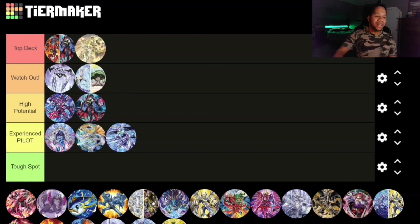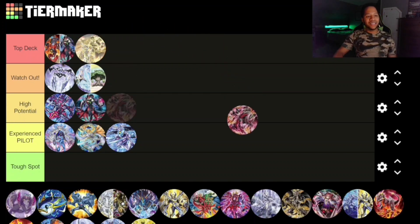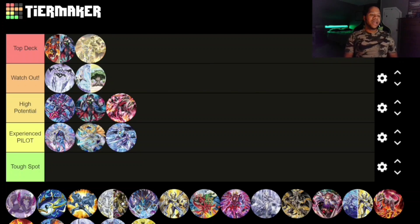Next up we have the Red Dragon Archfiend deck, and I'm going to say High Potential. The deck is really good — it does have its flaws, but having Hot Red on field with your trap card means if your opponent tries to Dark Ruler No More, you can respond and negate it. It has a lot of flexibility. A lot of people are also using Sinful Spoils in it as another route through Dragon Link, so who knows what will happen, but I love this deck.